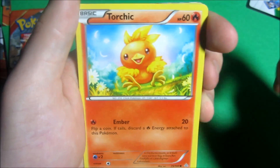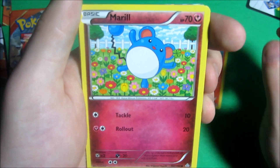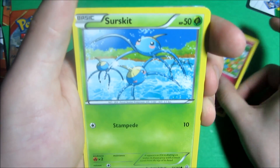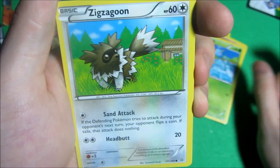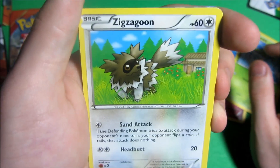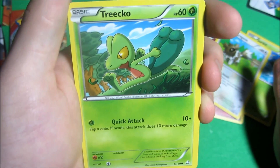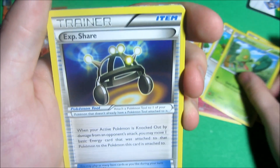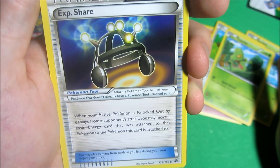We get a Torchic common, a Marshtomp common, a Surskit common, a Zigzagoon common — this seems like my team in Pokemon Omega Ruby — a Treecko common, and an Experience Share uncommon. So we're getting to the uncommons now.